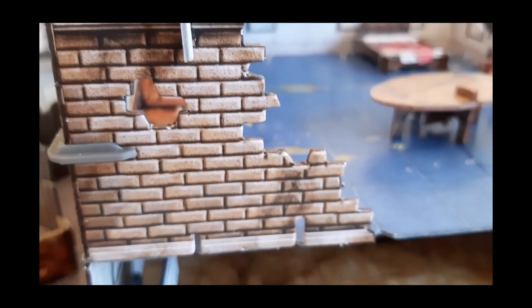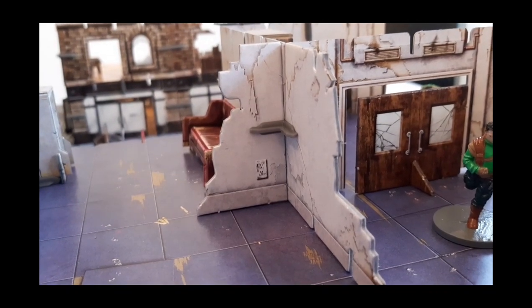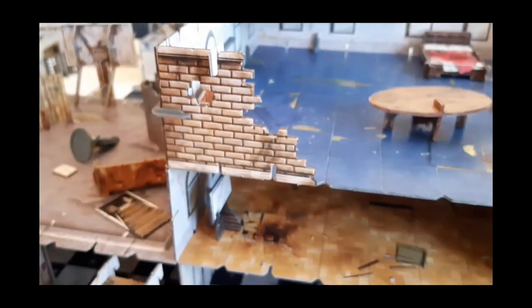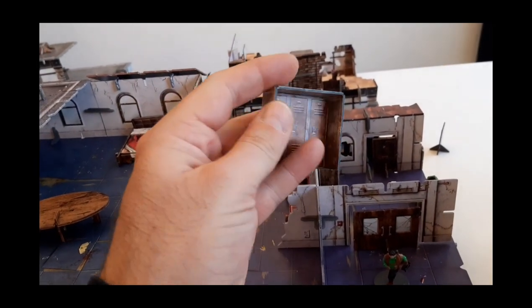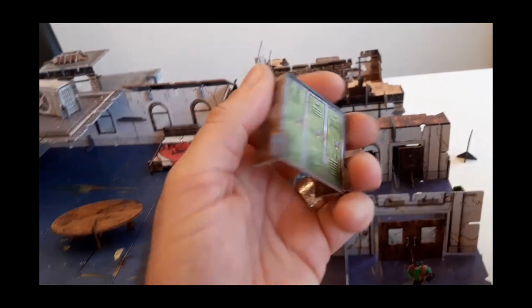Look at these details — you've got holes in the walls, you've got broken-off pieces of walls. You even get a little electrical circuit there, wooden broken floors, TVs — you get so many things, it's crazy. And on some of these pieces you can actually choose. Like this one — I chose the green side, but I could have chosen the orange-brownish side. I thought the green one was a little bit better.